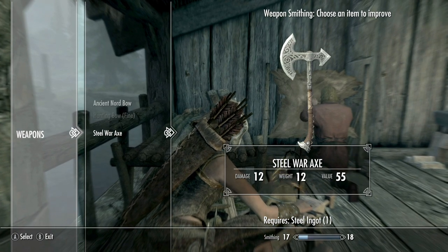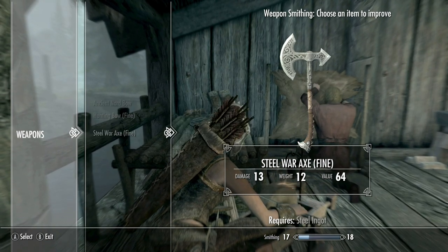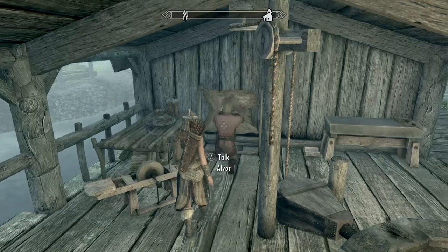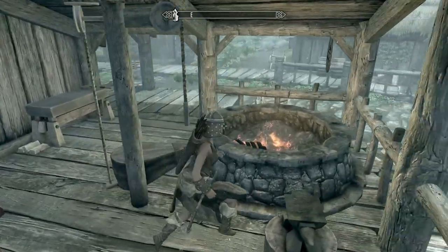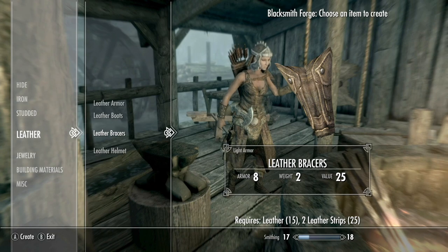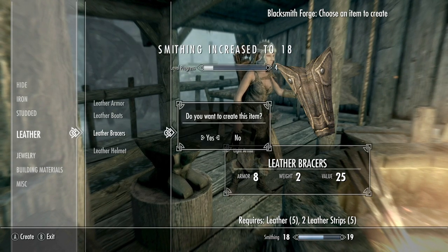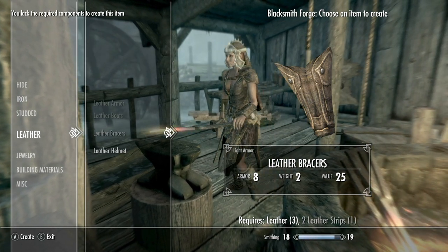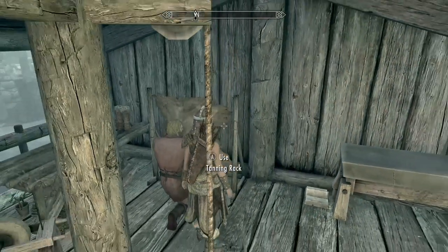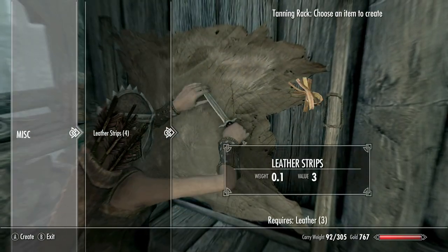We can upgrade our axe with a steel ingot as well. I need another steel ingot — or do I? No, because we didn't use a steel ingot for the bow. Right, okay. Fair enough. And let's do leather bracers — get that blacksmithing right up, quick as we can. That's how you get the best gear, people. Blacksmithing. Another level up — woohoo! Level up and ride your pony!